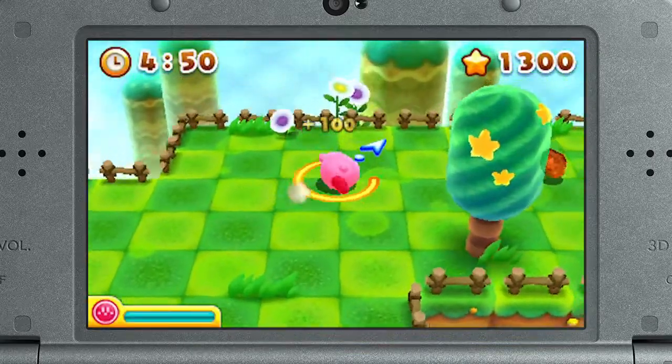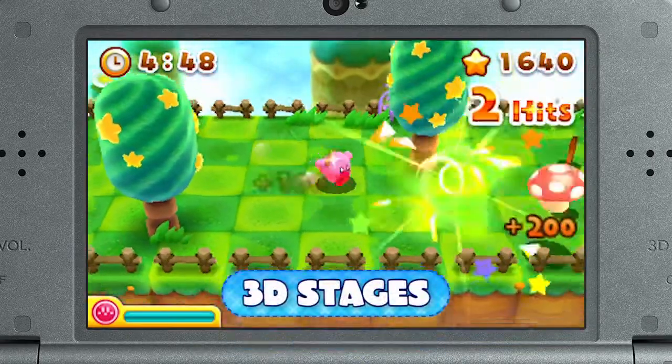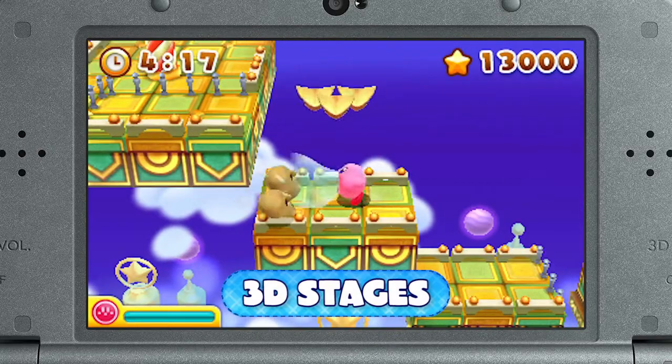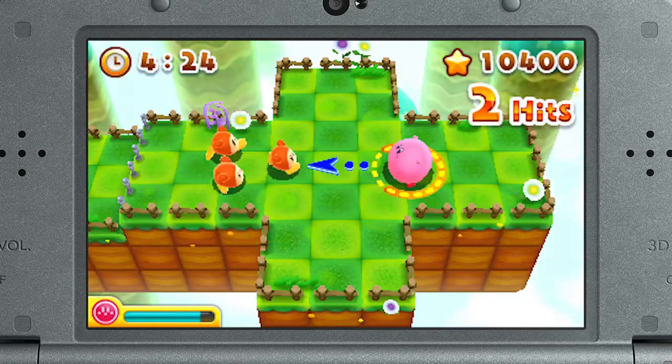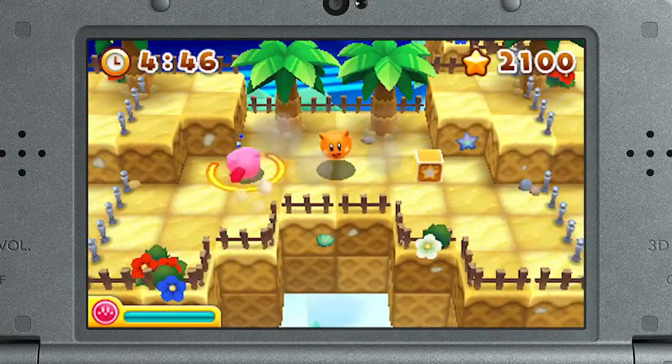Say hello to this all-you-can-eat buffet of tricked-out 3D stages, with plenty of room to roam and enemies to clobber, as you guide Kirby through obstacles and head for the goal at the end of each stage.